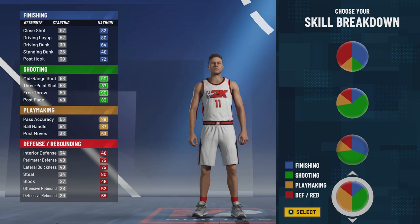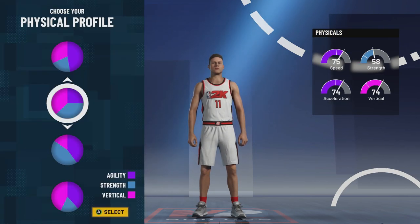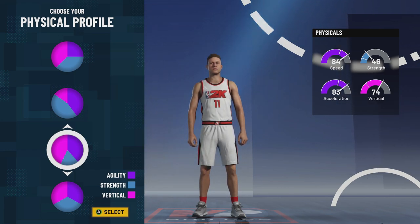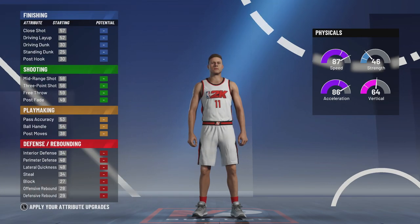For the physical profile, we are going with the most speed. The half speed, half vert one's not worth it. 74 vertical and losing all that speed in XL, it's not worth it. You're not going to compete with those high fliers in 90-something vert anyway. So you want to go with the most speed in XL possible. That will give you your best possible advantage over the competition.